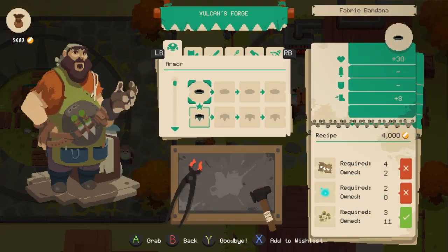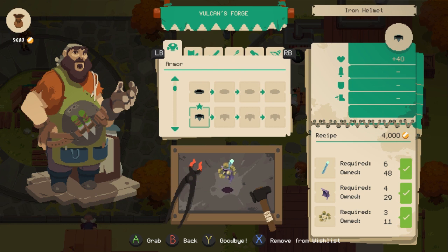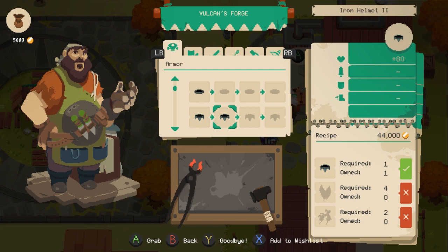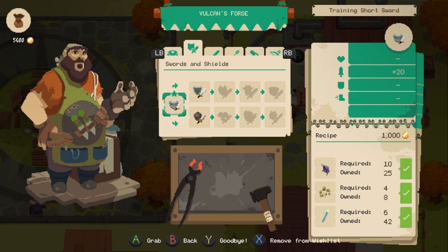This is Andre the Forger. I've been marking items with the wish list — that tags the items you own so you know if you want to sell them or not. I'm going to get new armor which gives me 40 more life. I also wish-listed this beautiful sword and shield set which will give me plus 20 to my attack.